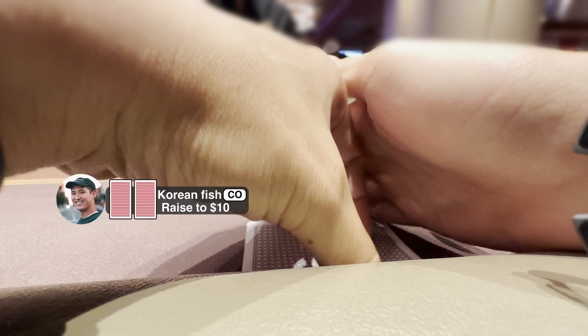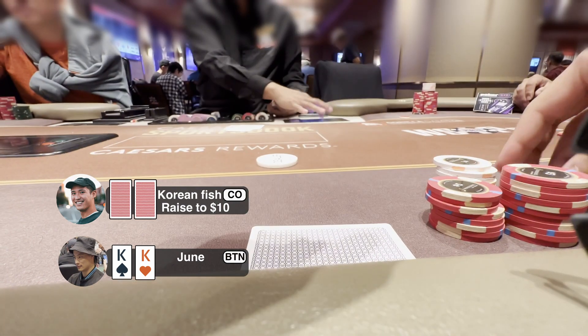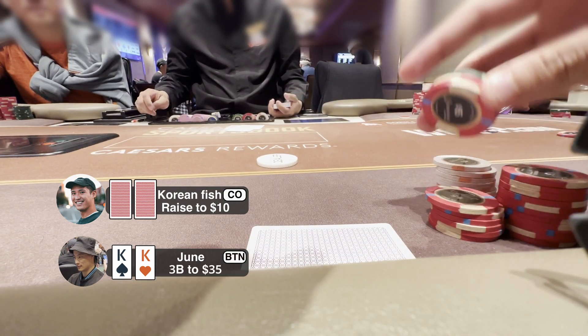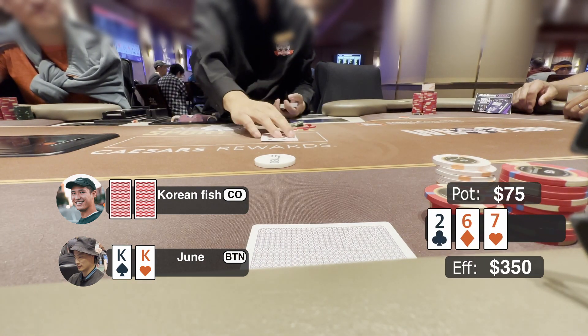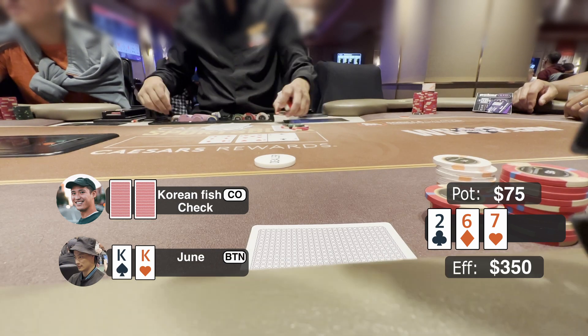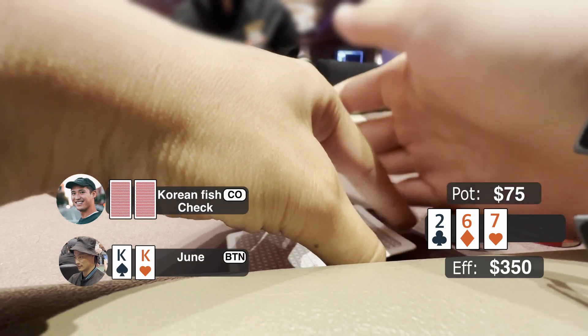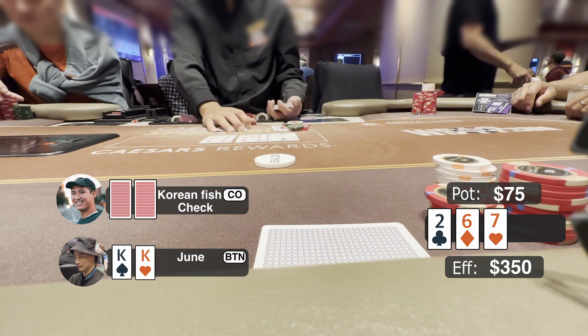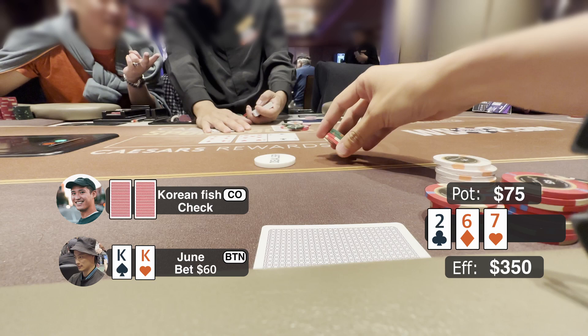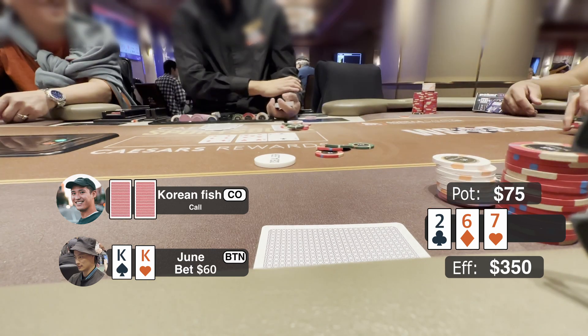We start our session at a 2-3 table while waiting for the 3-5 table. The first hand: a very loose player in cutoff open raises to $10. I got pocket kings on the button and I want to ISO raise him, so I 3-bet to $35. He calls. Flop comes 2-6-7 rainbow. He checks to me. Facing this type of fish player, we don't need to bet small because he can't find a way to fold. So I bet $60 and he calls.